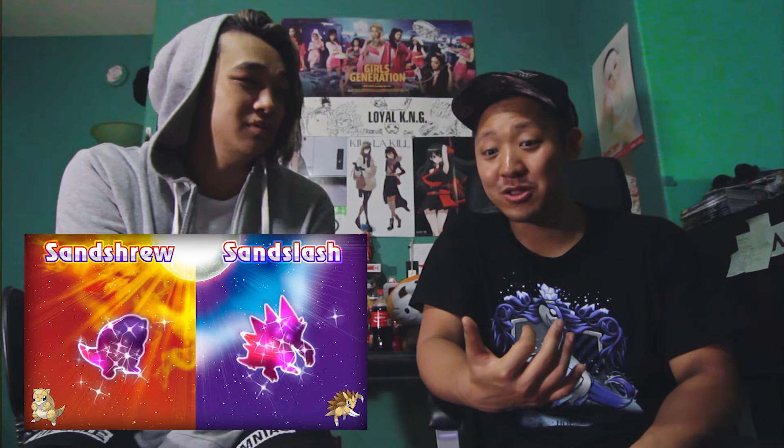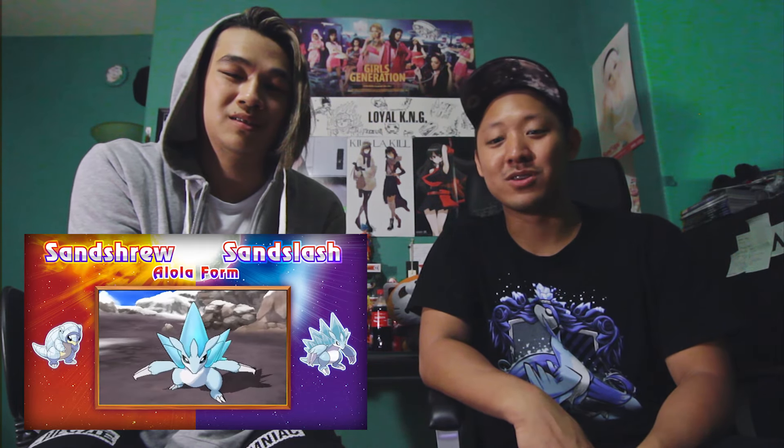The next Pokemon that gets a classic form reinterpreted is Sandshrew and Sandslash. Sandshrew looks like a walking igloo — it's pretty cute, it's gonna be a fan favorite for a lot of people. And Sandslash looks like a kaiju — like a form of Godzilla smashed up with an armadillo. An ice cube. Ice Cube the rapper. Don't change it at all — NWA baby.